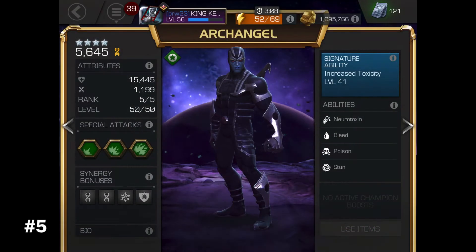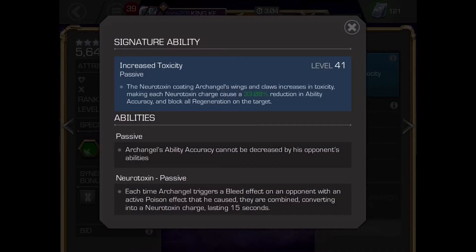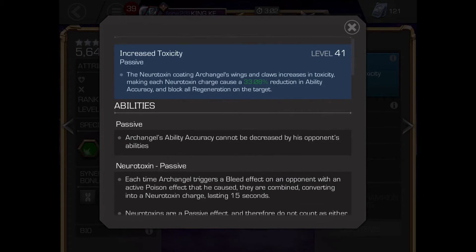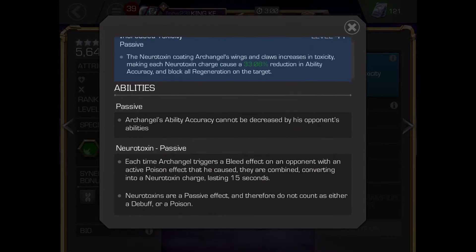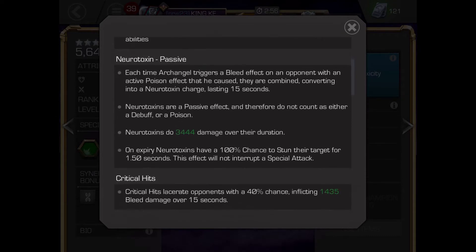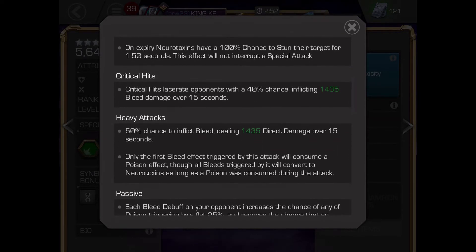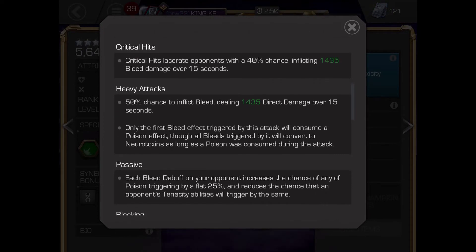Number 5: Archangel. Archangel is an attacker who relies on damage over time debuffs. He is immune to ability accuracy reduction. Archangel needs to be duped. His heavies have a chance to inflict bleed, each having a chance on block to give the enemy a poison debuff.